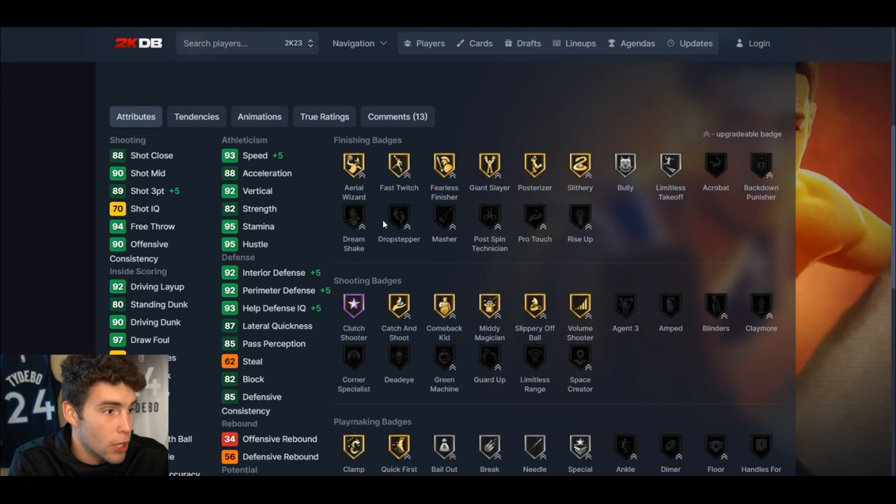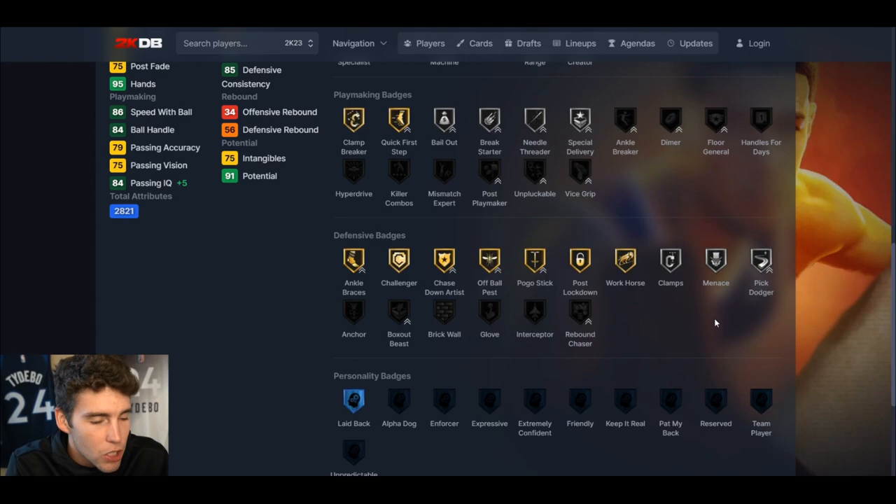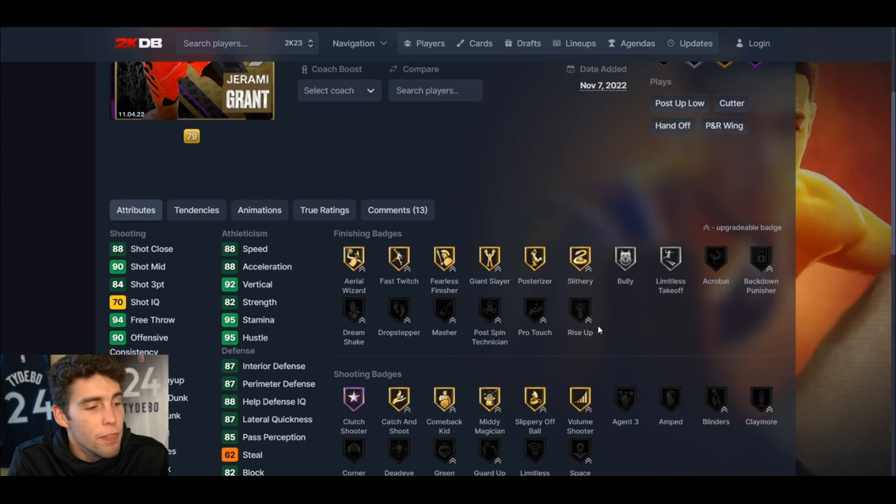At the small forward position, if you have Monty Williams, he gets up to about 89 through 93 speed, 92 interior, 92 perimeter. The card is nearly perfect if you play him at that small forward position.